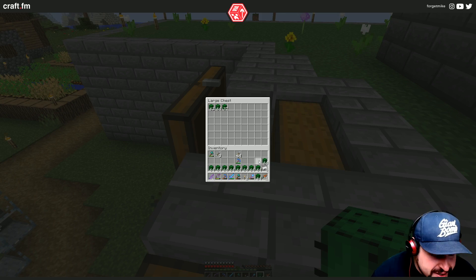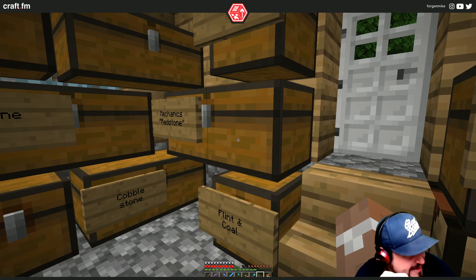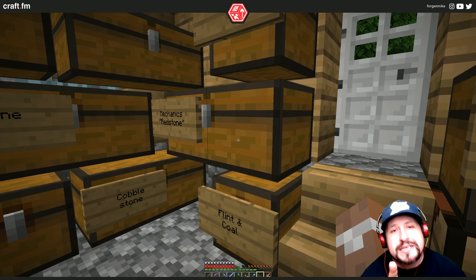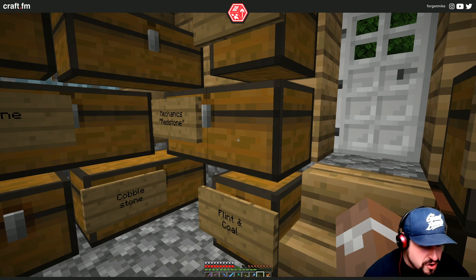Alright, so let's put three in here. There we go, good. So we know we're making concrete, right? That is our focus, but we're going to need some way to make this concrete in an efficient way that doesn't cost us a ton of time and effort. So we're going to build ourselves a concrete farm.